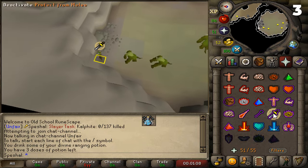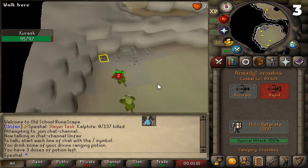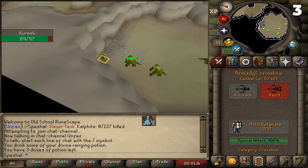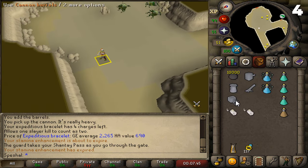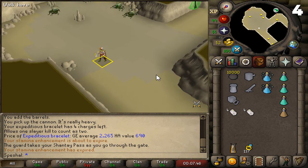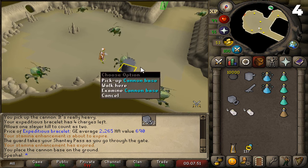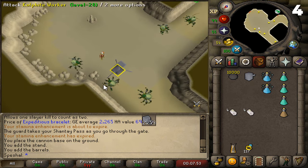Tip number three. If you use the Fremennik Slayer Dungeon for a Kurask task, there is a ranging safe spot in the northwest corner of the northern Kurask room. Tip number four. If you have a Kalphite task and you hate doing Kalphites, and you want to get the task done very quickly, this is where you'd want to set up your cannon. This spot with a cannon and an expeditious bracelet makes this task go by extremely fast.